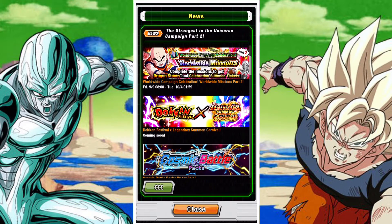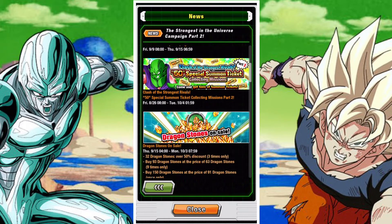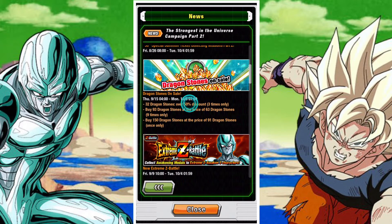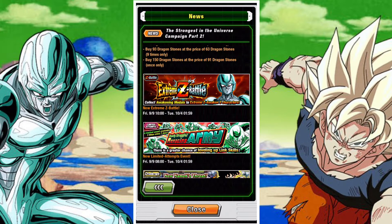You can see with the Dragonstone sale when the banners will be out, because it will probably refresh very shortly before and after. In terms of current content, we've got the current Extreme Z battle — it wasn't open at the time of recording but it is up now, so give it a try. I'll leave it in the top right-hand corner for a little bit of assistance.